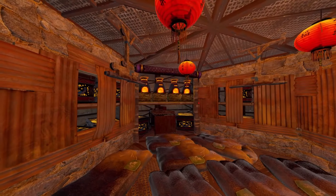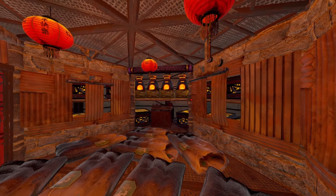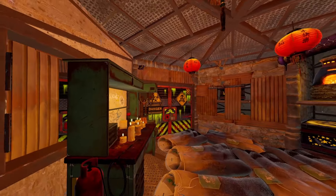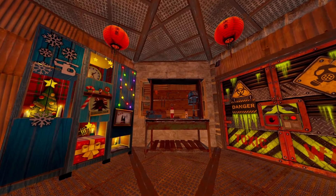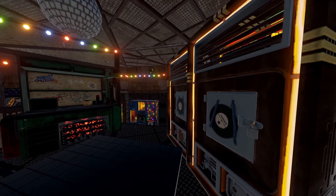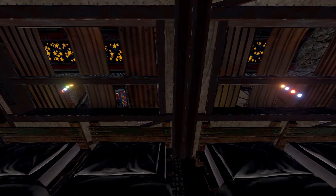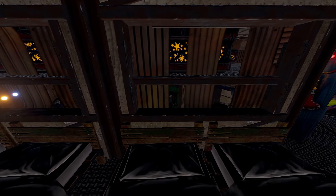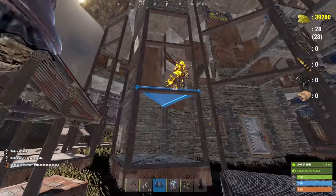This base costs roughly 191,000 stone, which is roughly 6.3 boxes of stone; 101,000 wood, which is 3.3 boxes of wood; and 126,000 metal fragments, which is 4.2 boxes of metal fragments. It also has a cost of 567 HQM, and the upkeep is roughly 35,000 stone, 22,000 metal, and 112 HQM split across 7 TCs.